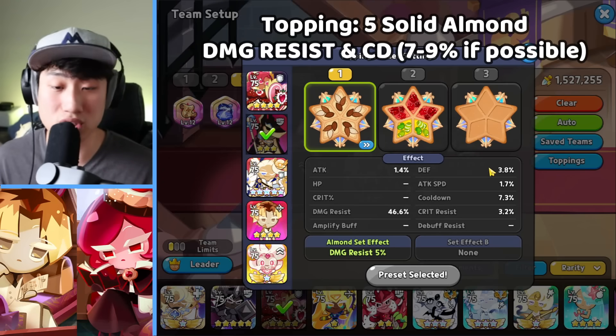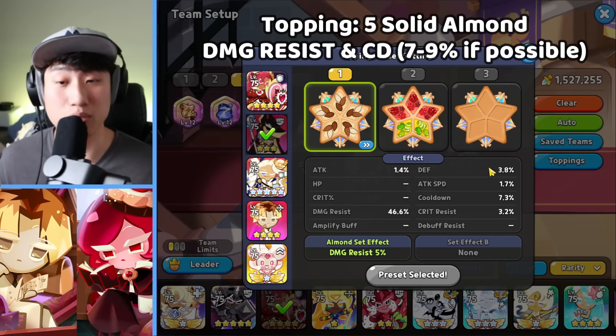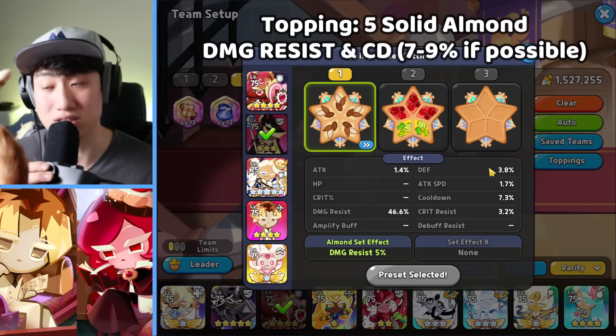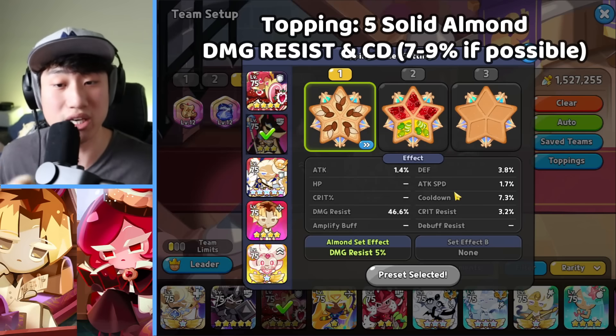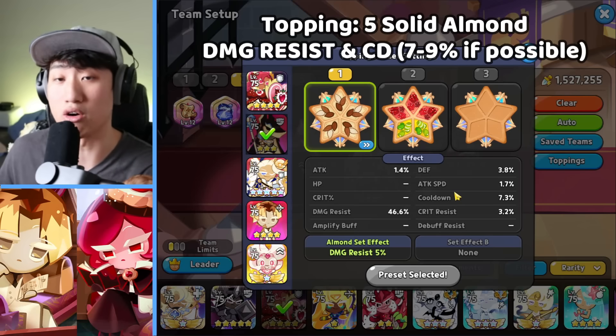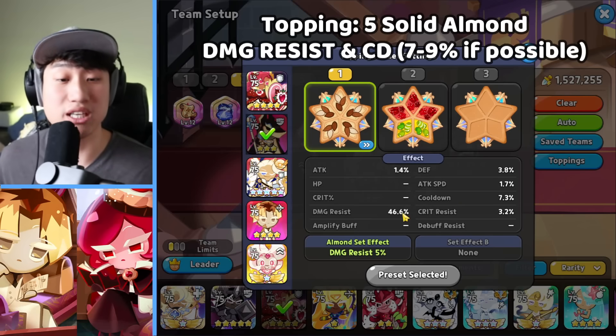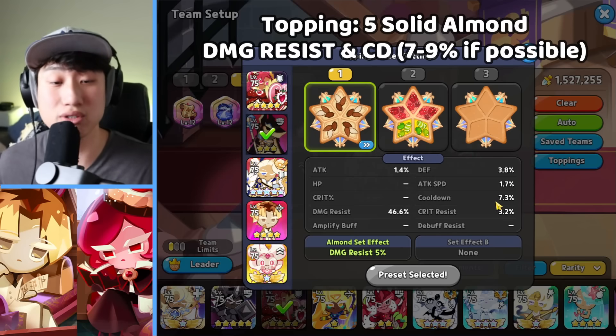The next one is going to be our Burnt Cheese, using 5 of the Solid Almond. Because Creme Brulee is the highest attacking cookie in our team, you want Burnt Cheese to also take some of the damage from Creme Brulee, allowing that damage focus to be on — and also the debuff immunity. We have damage resist as well as cooldown here, and around 7 to 9% cooldown would be optimal.